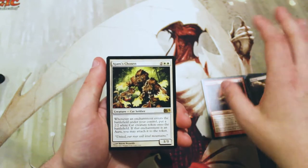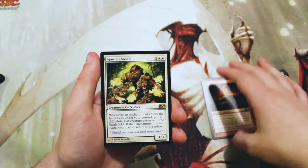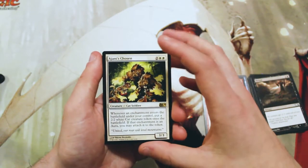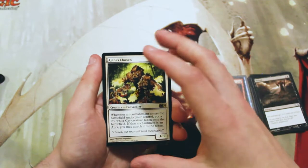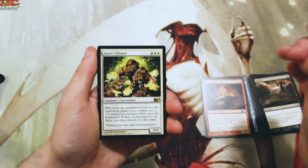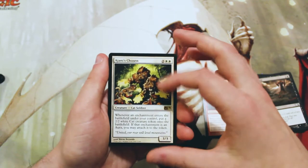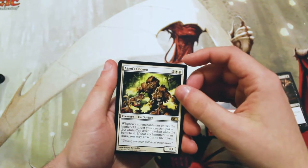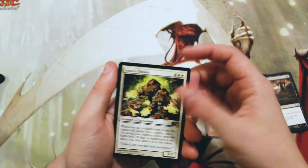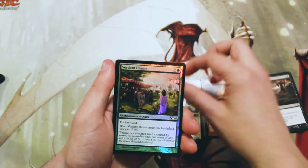In limited, a 3/3 for four is kind of not great, but if you were drafting an enchantment-style deck — and there were plenty of auras in this set to make it work — this doesn't seem all that bad. I don't know how viable that archetype was at the time, but overall this doesn't see any major constructed play. It's definitely not what we were hoping for, but it's not a bad card, and flavor-wise it's pretty cool.